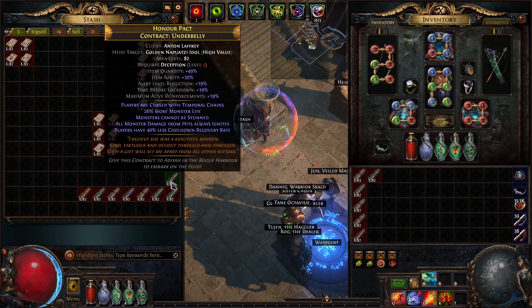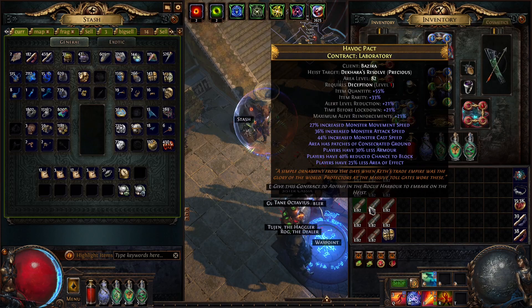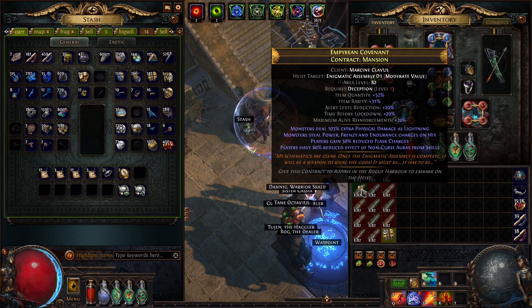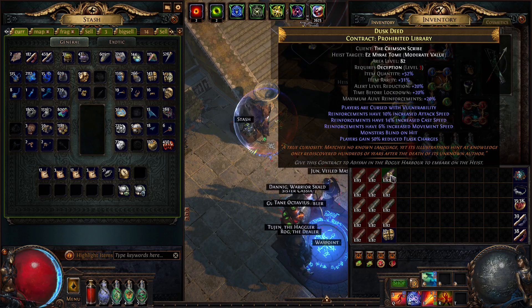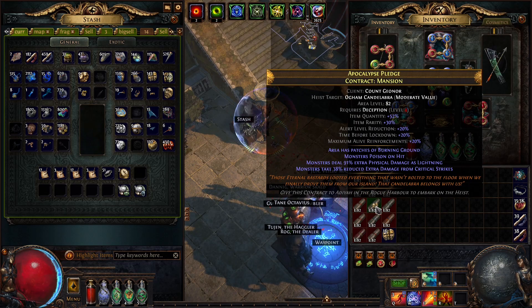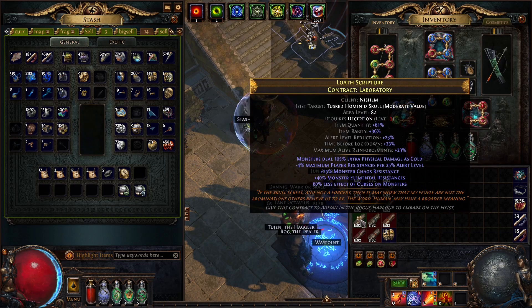I would say we start with the deception contracts. They are very quick to run. I only make them rare. Just have a look if they are all rare already - yes they are - and now we look for the mods if they are okay or if there's something problematic for us like reflect elemental damage or minus resistances. Avoid elemental ailments for the monsters isn't good too. This is okay. Looks good. Not good. Burning ground I don't like - I'm not immune to it. Of course I needed other pantheon points for this build.